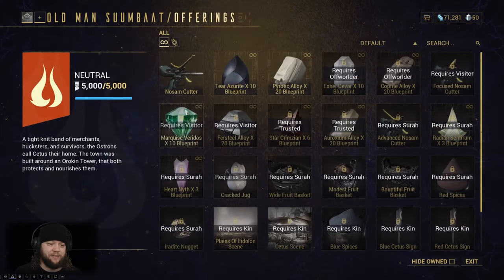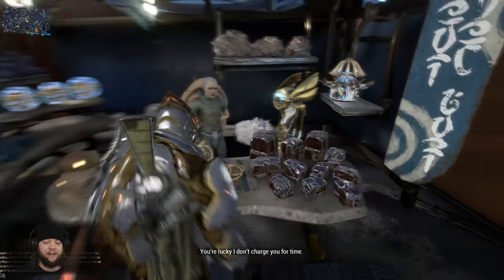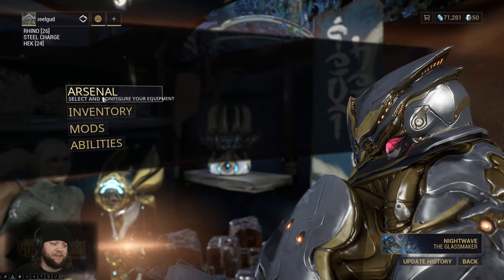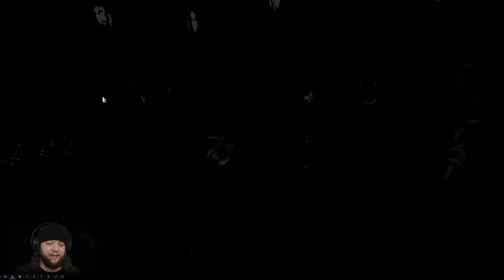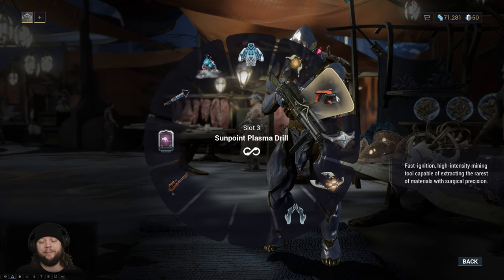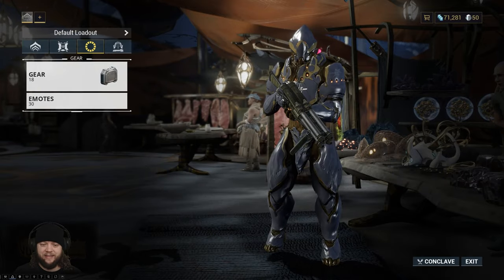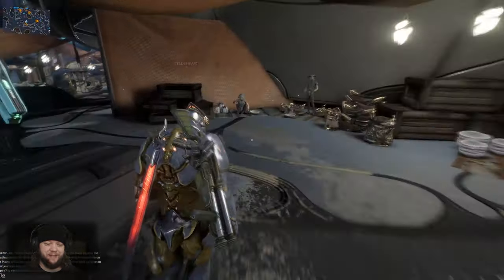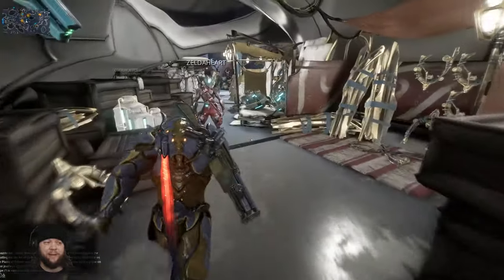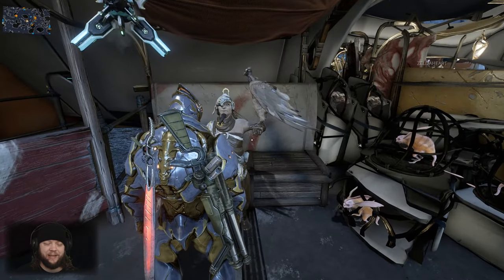This is Old Man Sumbat. If we browse his wares, he's got the Nosum Cutter, which we haven't picked up — that's because we got the better mining laser from Fortuna. I recommend doing that. I don't think it's worthwhile to get the mining laser here if you have access to the Sunpoint Plasma Drill from Fortuna. It has all the upgrades you'd get from the Cetus one, and it costs about 5,000 rep. You can still grab the one here in Cetus, but it'll end up being a waste of reputation.